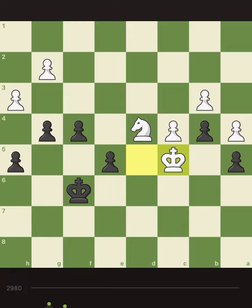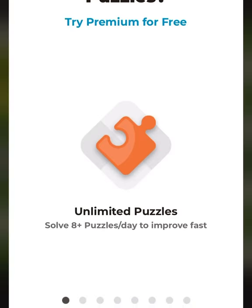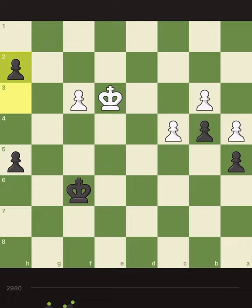Or I can take the h-pawn. It takes — there's no option in this case. It takes, then I push the e-pawn. But now this is too slow so I take the knight. He takes with the king. If I push the pawn at this moment he should take, then I take the h-pawn. Why not take the knight, push the pawn, take the h-pawn? Good — that was it! See you next time.